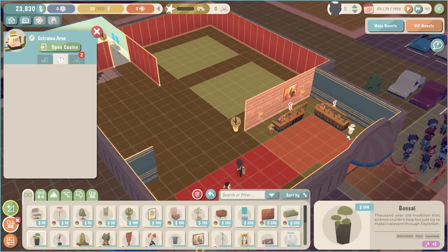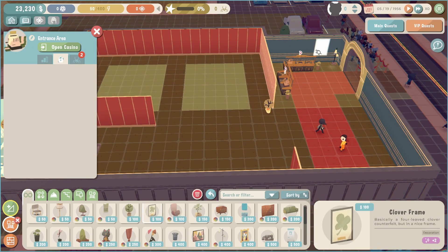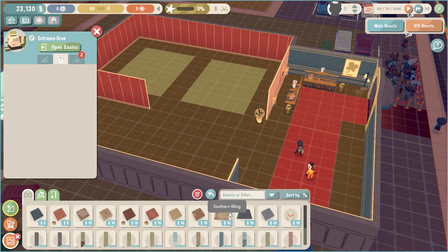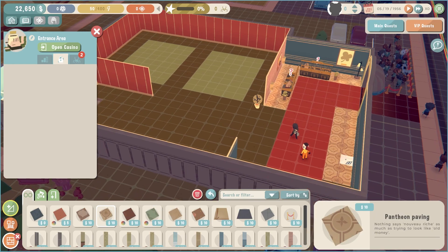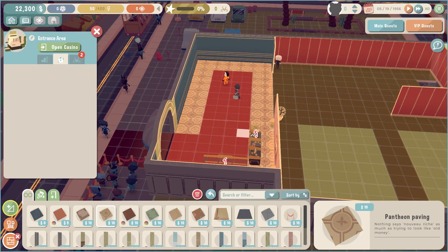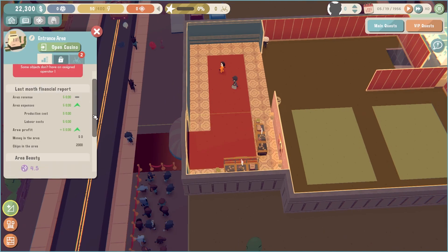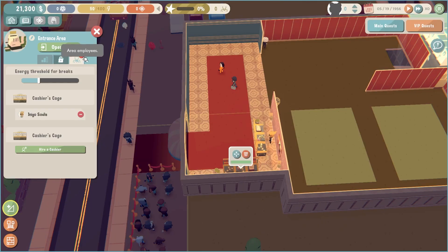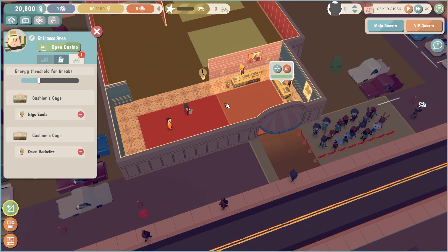And now, a few more pieces to bring it all together. And lastly, tiles for a bit more of a luxury feel, and of course I'll be keeping some of that red carpet as well. Now, let me quickly do some hiring. I'm after two clerks — ideally I want them friendly and good at maths. I'll leave the entrance for now; I might come back to it later and see if it fits with the overall theme.